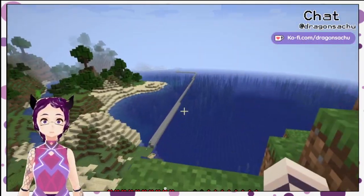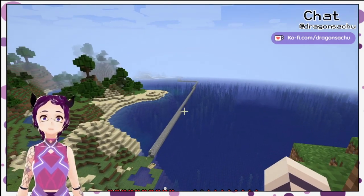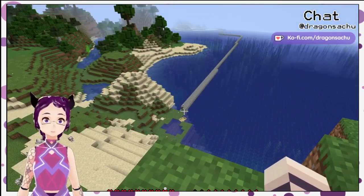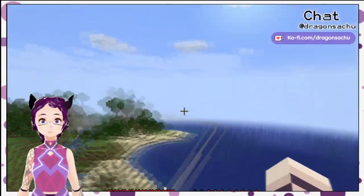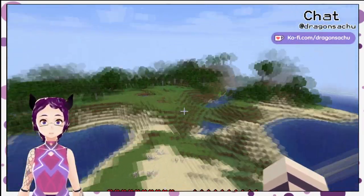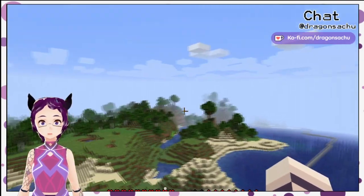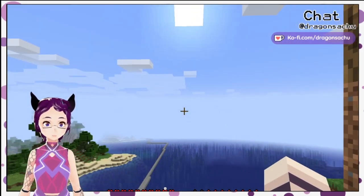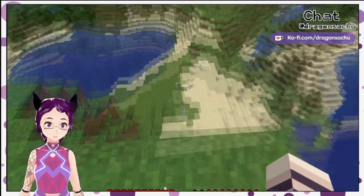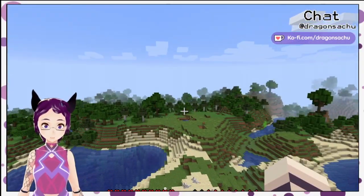So when I played yesterday, or the day before, I can't remember, I started building a land bridge that's going to connect my base to the other Believers' bases. Right now I'm working on getting to Sofia's little hut that's over on the other side of the island, and then from there I'm going to try to get to the main port area that we made, and then from there to Skyra's.